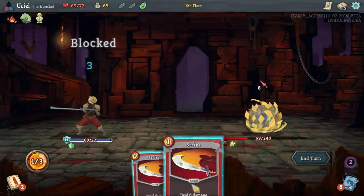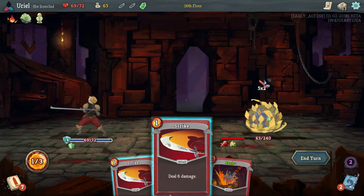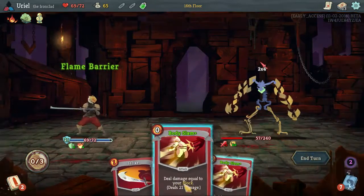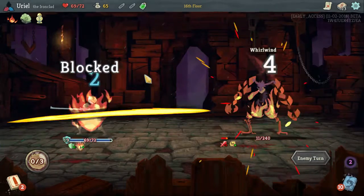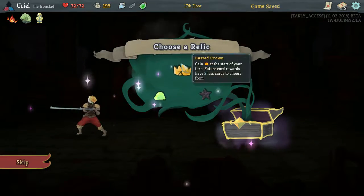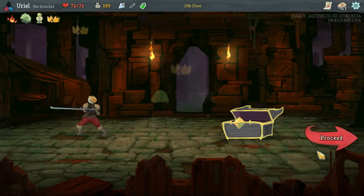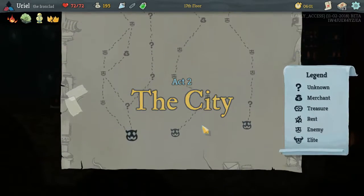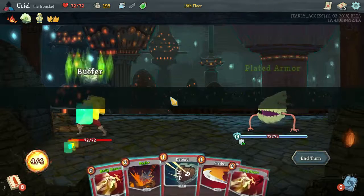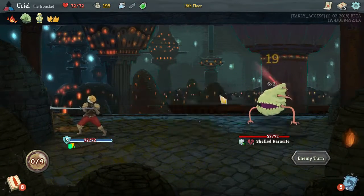Two blocks — and you know what, we can even afford another little strike. Now we'd really like to get something that helps this little setup. Not sure exactly what I might be looking for. Well, that's pretty nice though. None of this really helps and I think just hinders. Take the busted crown — that's a very iffy pick at this stage because we are still kind of short on some cards. We have a burning elite. I am going to go ahead and head towards it and hope it's nothing too terribly bad.